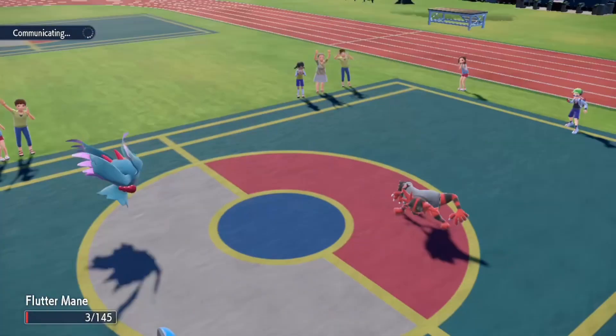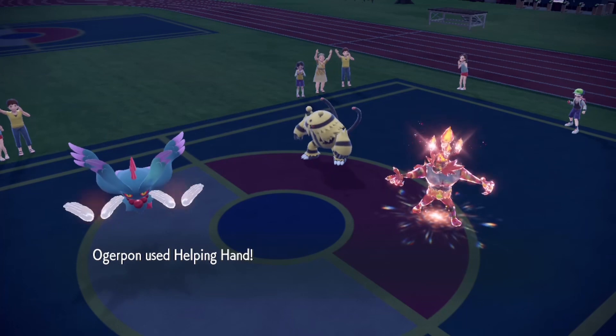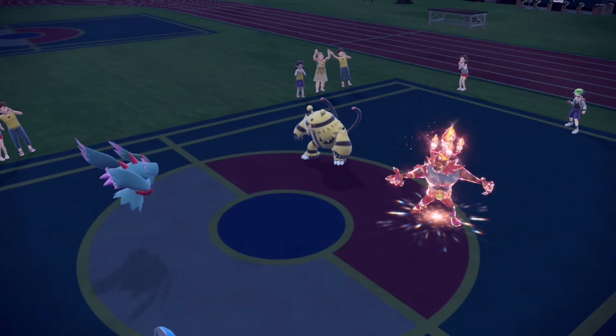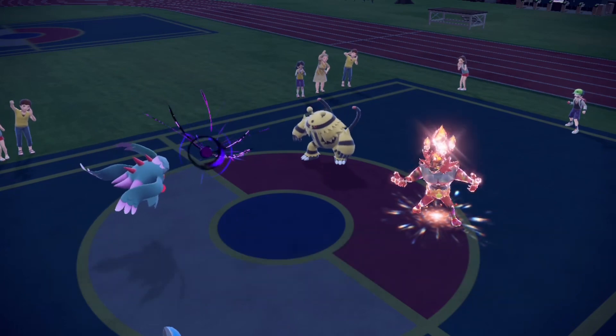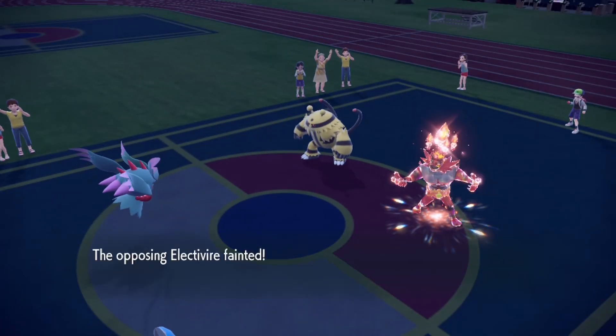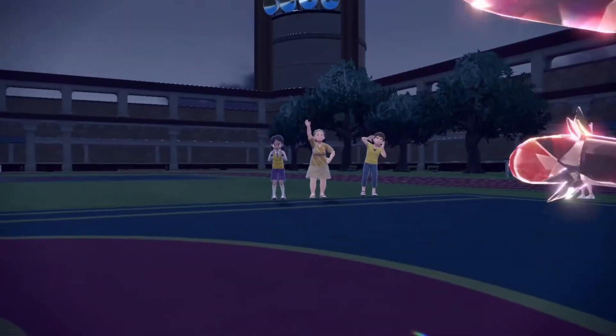Throat Shot — I'm still standing. Lou Blades Terrastallizes the Acinaro. I use Hopin' Hamid and use another Shadow Ball. Electivire — put that in the Shadow Realm.